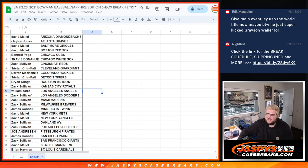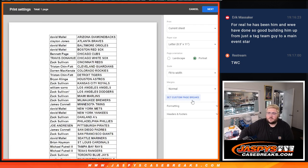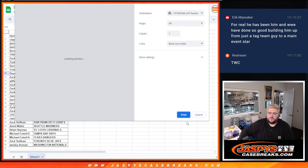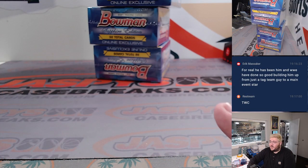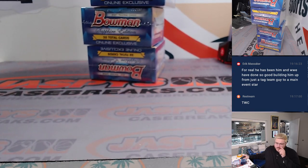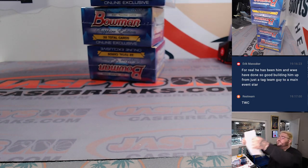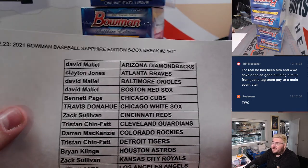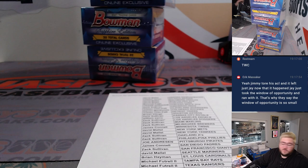Pause the video, see if there's any trades. If not, we'll rip. Five boxes of Bowman Baseball Sapphire — be right back. All right, we're back, no trade offers, so let's print. This is the last five boxes of a case. Hopefully get something nicer, something low numbered, something big. Thanks again everyone for getting this one all sold out, from David all the way down to Wesley with the Nats. Appreciate it, y'all. Good luck.